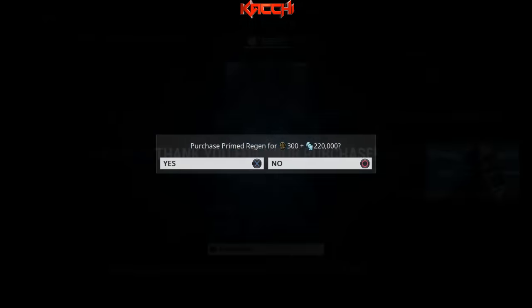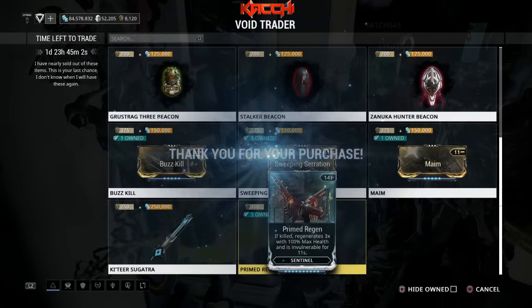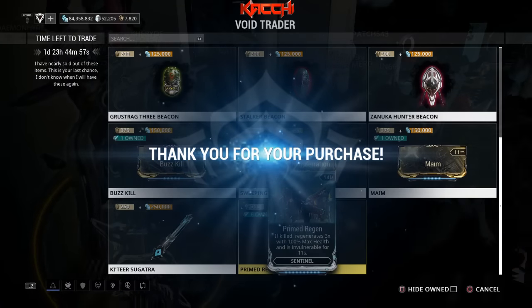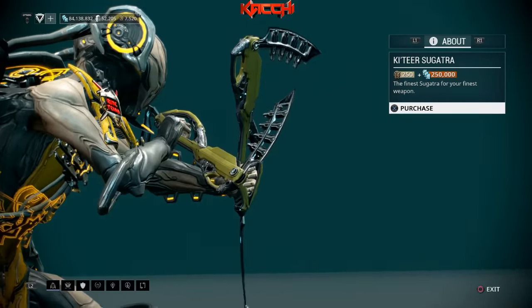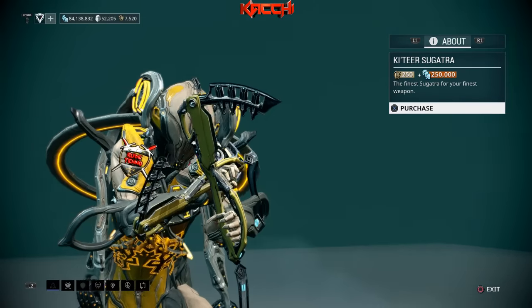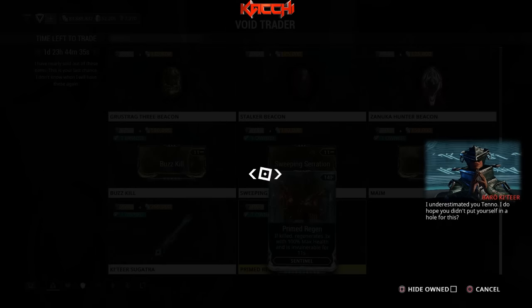I have a good number of ducats so I'm going to stack up on prime regen, because some people in trade can't afford it. So whoever wants it can contact me, or if I put it in trade chat they'll hit me up asking for prime regen and I'll put down my price — because again it's a sentinel mod. Also going to get the sergata as well, just going to keep purchasing prime regen and stack up.